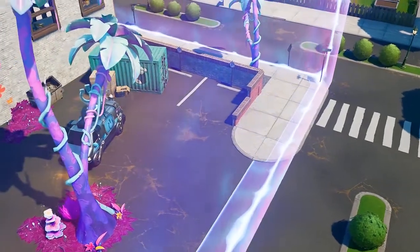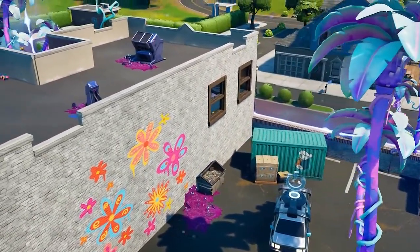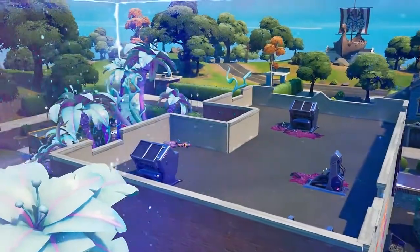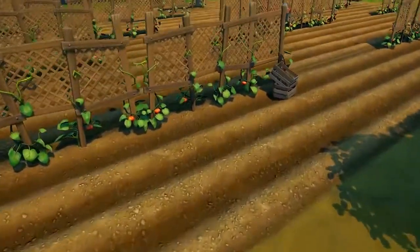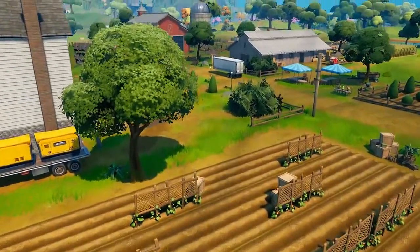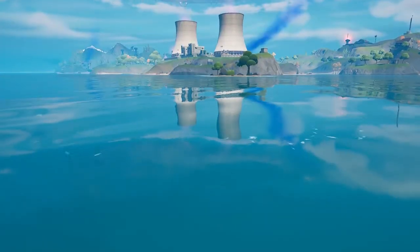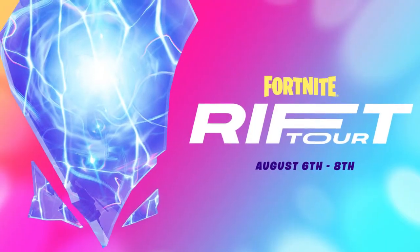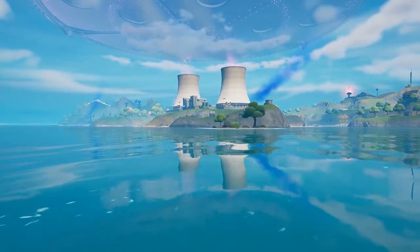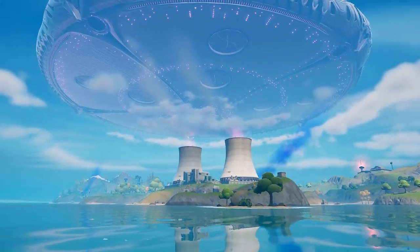This almost 100% confirms that in the event coming in six to five days, the mothership is going to be abducting Holly Hatchery and Slurpee Swamp and making them float above ground level. I think these locations are going to be super hot drops, especially with them being a bit different floating above the ground. I'm not sure how this is going to work in the next event though, because we do have the Rift Tour going on through around August 6th to the 8th. So I'm not sure if this is going to happen during the Rift Tour, at the end, or at the beginning — but it should happen sometime in between there.